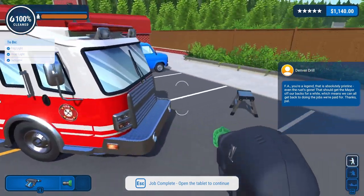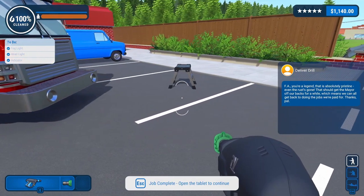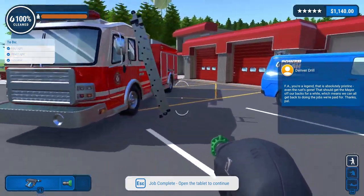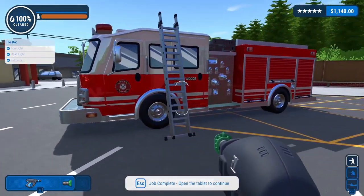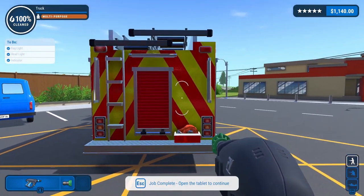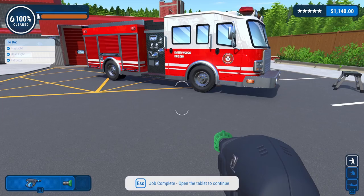NPC message: 'You're a legend. That is absolutely pristine - even the rust's gone. That should get the mayor off our backs for a while, which means we can all get back to doing the jobs we're paid for. Thanks, pal.' Yeah, very shiny fire truck - I like it a lot. Time lapse.